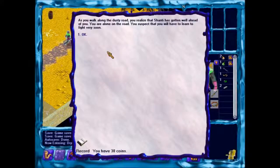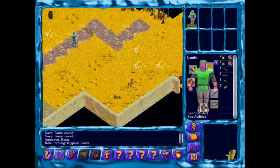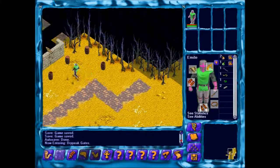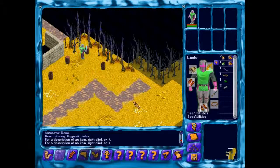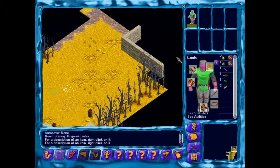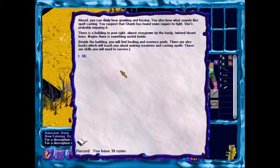As you walk along the dusty road, you realize that Shanti has gotten well ahead of you. You are alone on the road. You suspect that you will have to learn to fight very soon. There's a couple barrels, a mug, nothing, and bones — nothing in those. Ahead, you can dimly hear growling and hissing. You also hear what sounds like spellcasting. You suspect that Shanti has found some rogues to fight — she's probably enjoying it. There is a building to your right, almost overgrown by the hardy, twisted desert trees. Maybe there's something useful inside.